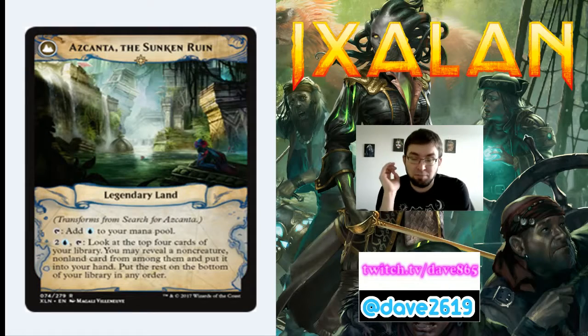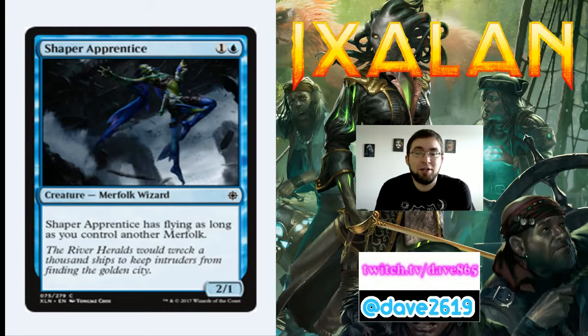Shaper Apprentice is 1 generic and a blue for a common 2/1 Merfolk Wizard. It has flying as long as you control another Merfolk. On its own it's just a 2/1 for 2. If you're playing Merfolk-heavy or drafting the Merfolk deck, it becomes a 2/1 flyer for 2, which is fine. But in sealed where you only have 3 or 4 other Merfolk, it's not worth it. In a 12-to-15 Merfolk draft deck, definitely — otherwise I'm not super high on it.